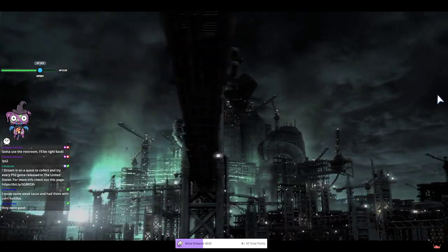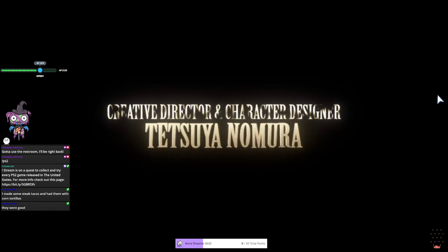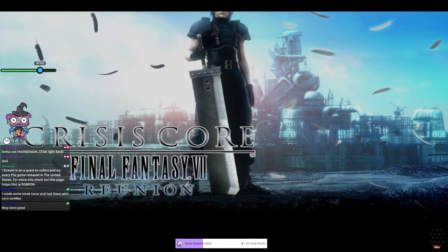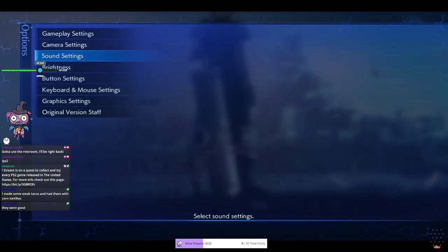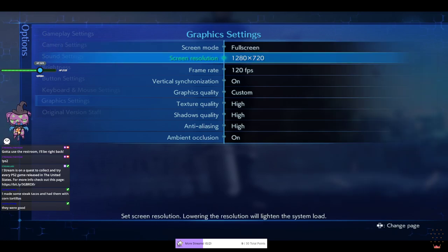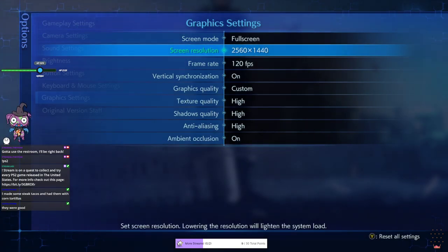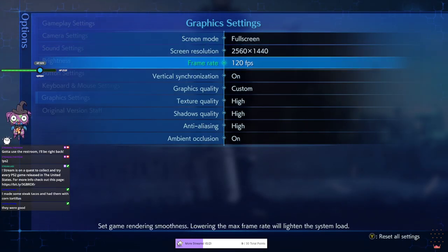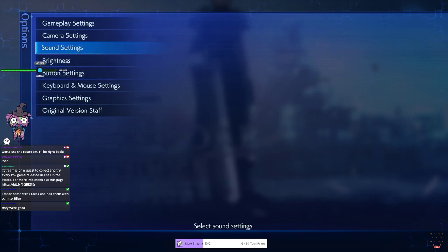Where did I put my controller? Is this the right one? I have two Xbox controllers - one hooked up to my desktop, the other isn't. It always confuses me because I can never remember which is which. I've been playing on my Steam Deck, hence why the resolution is so low. Let me pump that right up. There we go, that looks better.